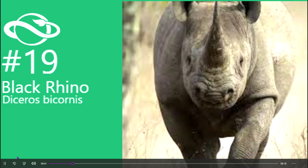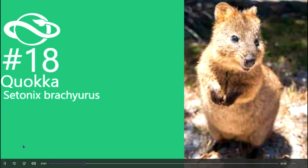Number 19 is the black rhino. I think everyone wants this. It's one of the main animals just missing from the game because it's one of the biggest and most well-known animals, and we only have the Indian rhinoceros so far.